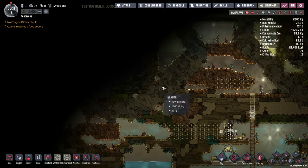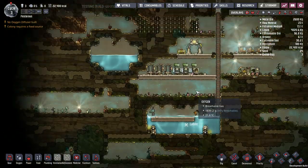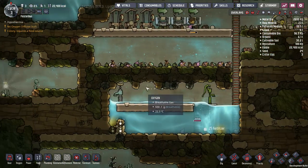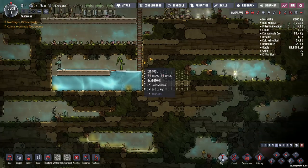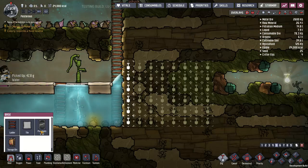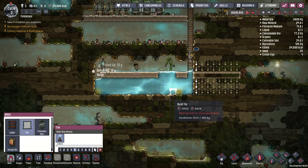I want to spill this other clean water down into my reservoir, but first I need to make space for it. Let's go a bit more than that. There's my awesome water access situation.